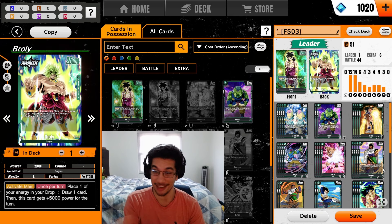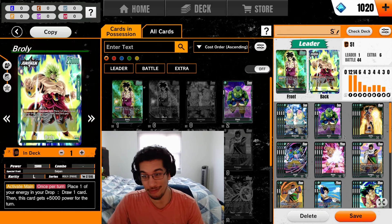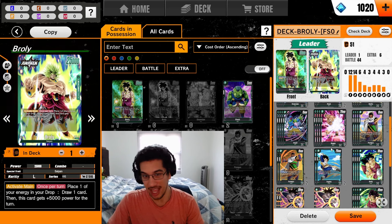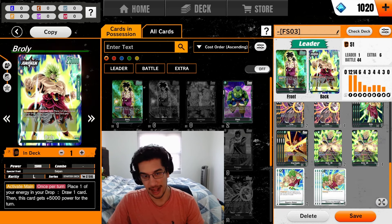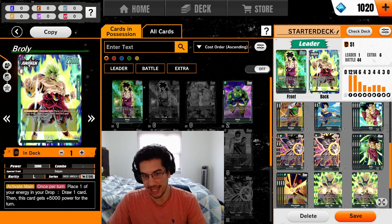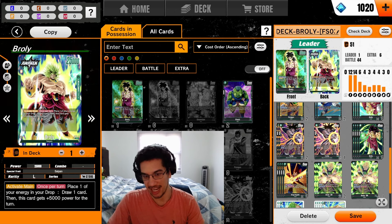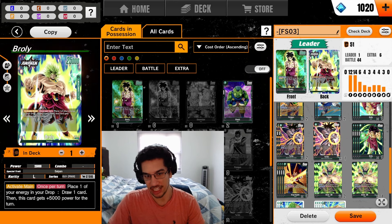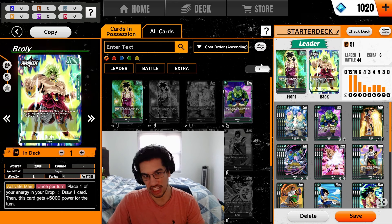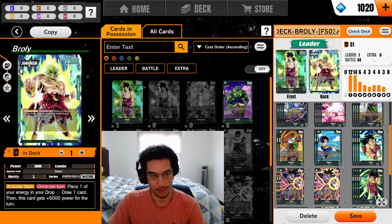We haven't played a single game yet after the tutorial, so we're going to be jumping right into that. We build our deck with 50 cards — mostly the starter deck — and I just added some additional cards I got from missions, like an extra Broly and an extra Trunks. The game plays very differently than Legends of Runeterra, so it might be an adjustment if you want to try it out.